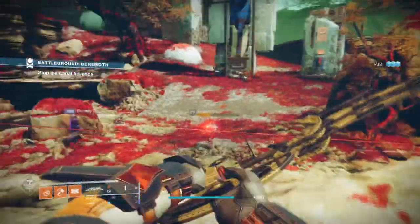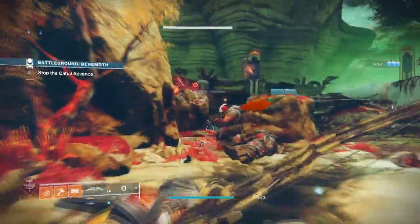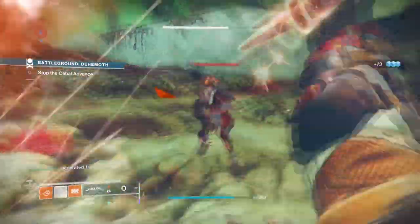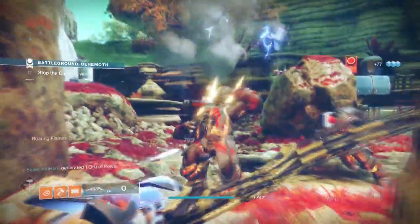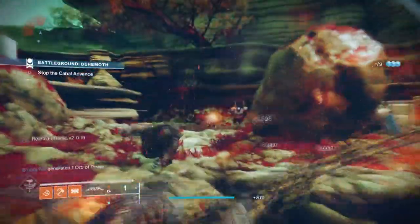What is up guys, welcome back to another Destiny 2 build session where today we'll be taking a look at an old classic exotic called Severance Enclosure and why it's the best exotic in game that easily beats out 99% of the other exotics we have.